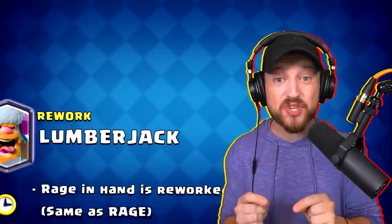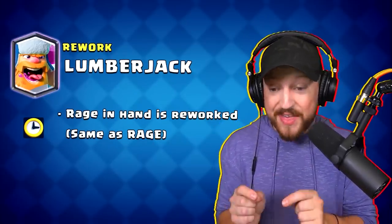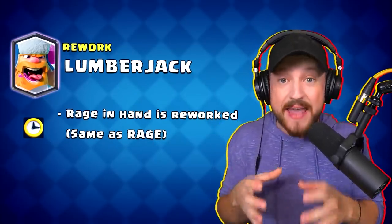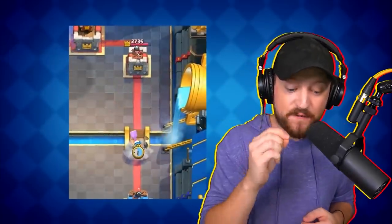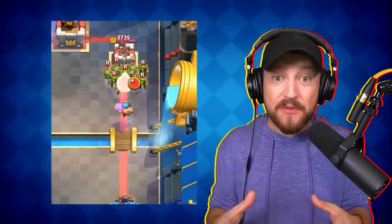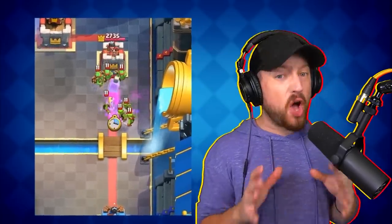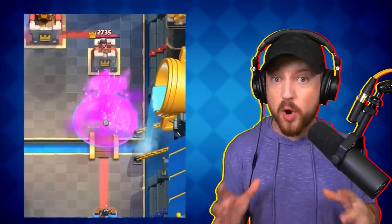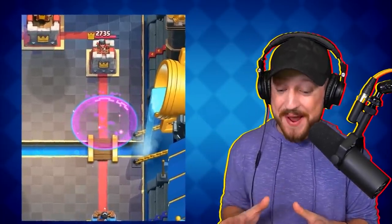This change also affects the lumberjack — when the lumberjack dies it now drops the same reworked rage spell with the smaller radius, tiny knockback, and damage against ground units. So if you send a lumberjack in front of your push, in addition to raging it, it'll now clear the way through swarm units. However, the radius is significantly smaller, so it'll be a lot harder to rage up your entire push.